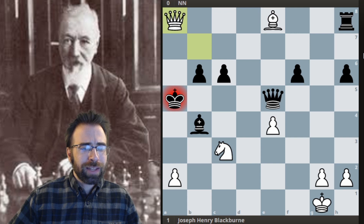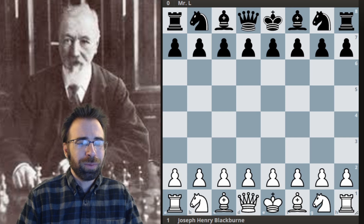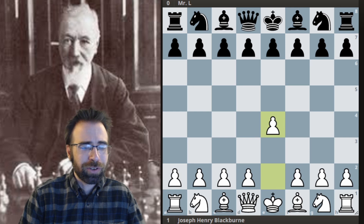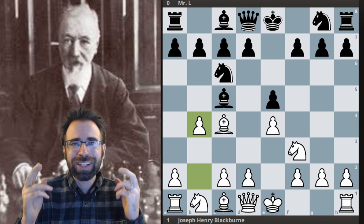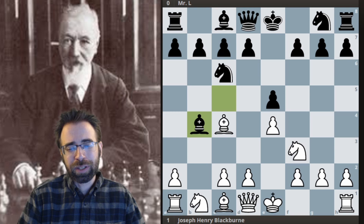That game really shows how strong he was — coming up with something this beautiful in blindfold simuls. The last game is against someone named Leverson — that's the only name given. Blackburn had success against strong players like Steinitz, but I like these games where he just crushes his opponents. This game features a slightly different opening — an Evans Gambit, which is an awesome way for White to play. If you've got the Urusov or Nakvinson gambit in your repertoire, tossing in the Evans is a great way to round it out. Fischer and Garry Kasparov have also tried playing these.